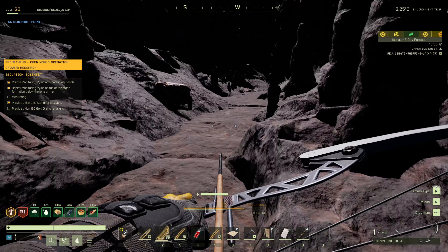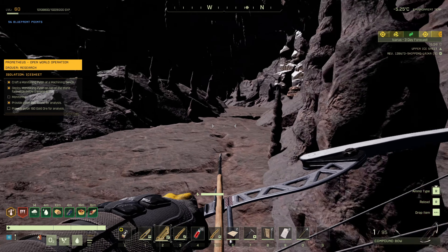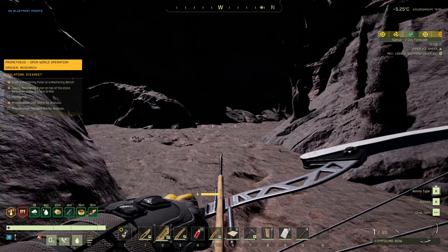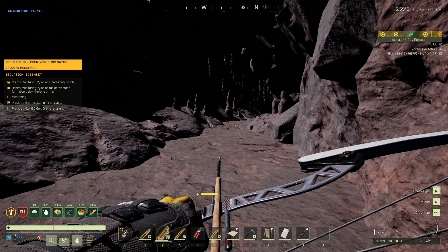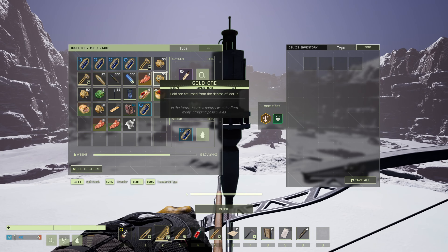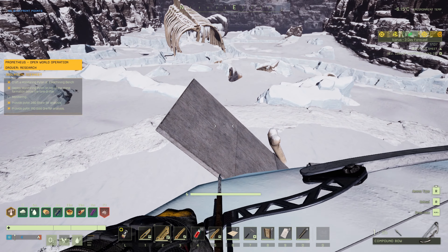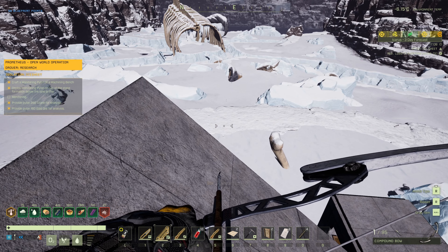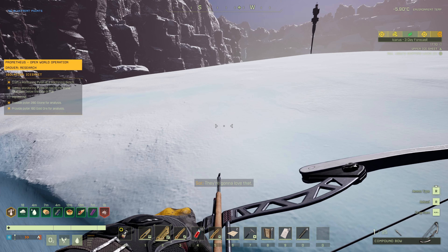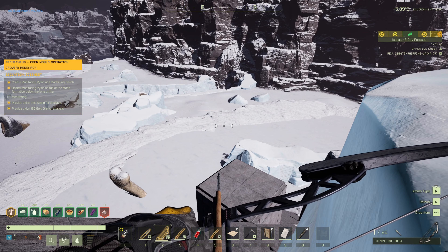At least they gave us what we need nearby. I'm not sure why it wants this gold ore or what it's doing. Oh, it does say research — Drover research. So we're probably trying to analyze the surrounding areas. I'm going to get pooped on. Yep, got pooped on.